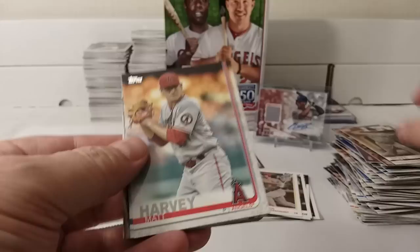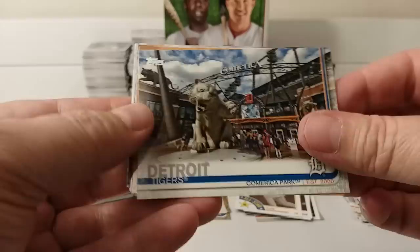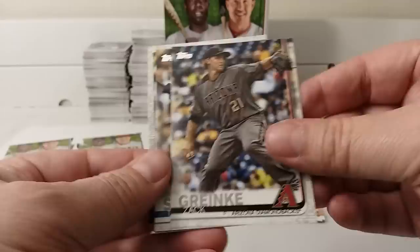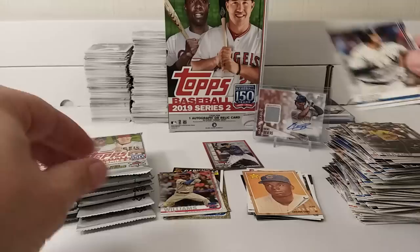Evan Nova. Matt Harvey. Yusei Kikuchi, rookie card. Victor Reyes, rookie card. Tigers. Iconic card — Lou Brock. Used to show the backs, but I don't want to show the backs because it's already taking too much time. But I want to show you all the cards, not just gloss over everything. Next pack.